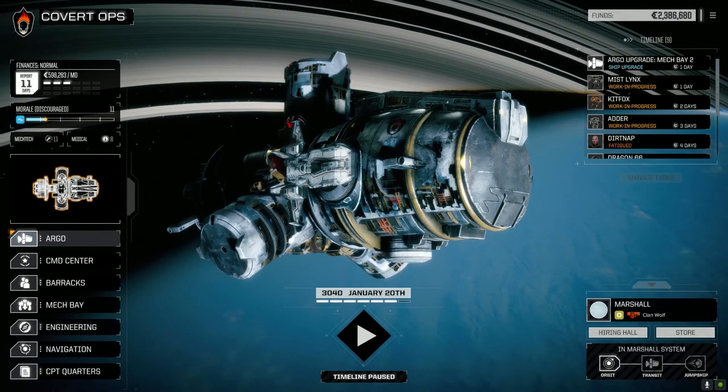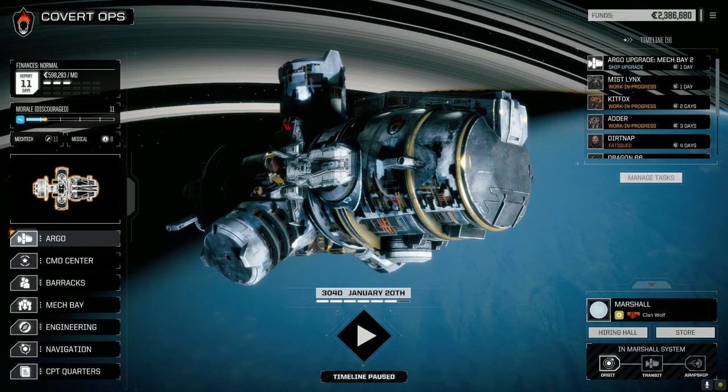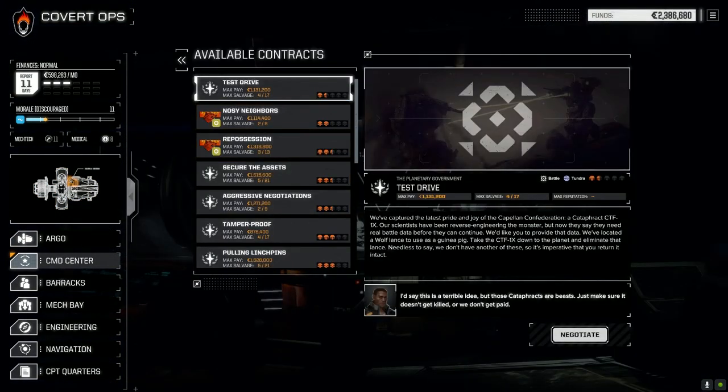Hey everybody, welcome back to another episode of Rogue Tech Covert Ops. Today we're going to re-gear some of our mechs, then take this interesting contract - the test drive contract. We've captured the latest pride and joy of the Capellan Confederation, a Cataphract CTF-1X. Our scientists need real battle data before they can continue. We've located a Wolf Lance to use as a guinea pig - take the CTF-1X down and eliminate that lance. It's imperative you return it intact. It's one and a half skull against Clans, so I don't know what to expect.